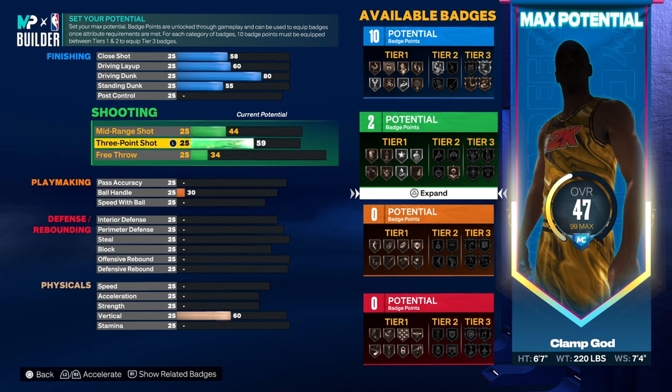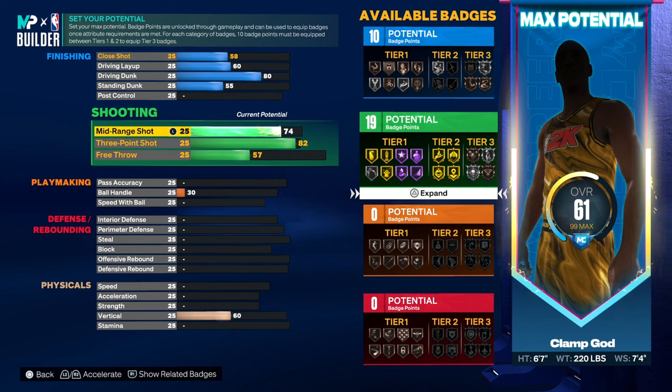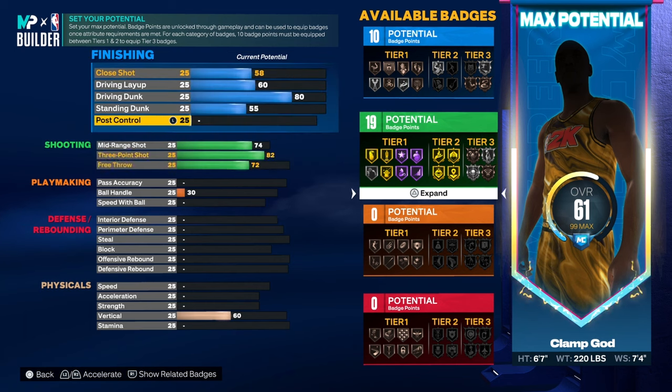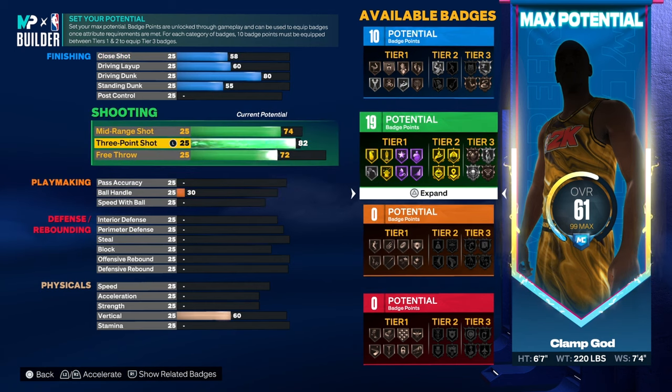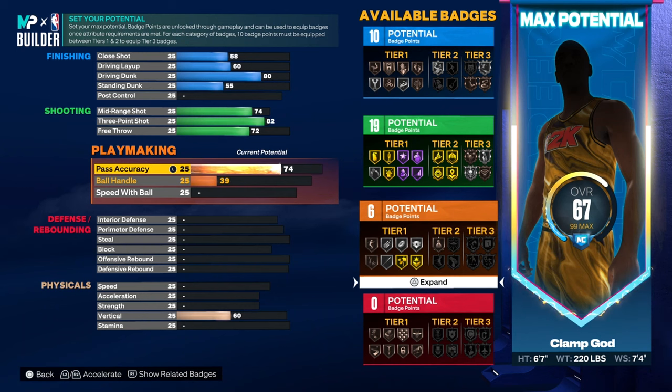Shooting: 82 three-pointer. I have an 82 three on all my builds. 74 mid-range, and the free throw is a 72. Other than defending, we're shooting the ball when wide open, that's about it. On offense, we're going to have a 75 pass accuracy so our passes aren't slow, and we have LeBron's pass style.